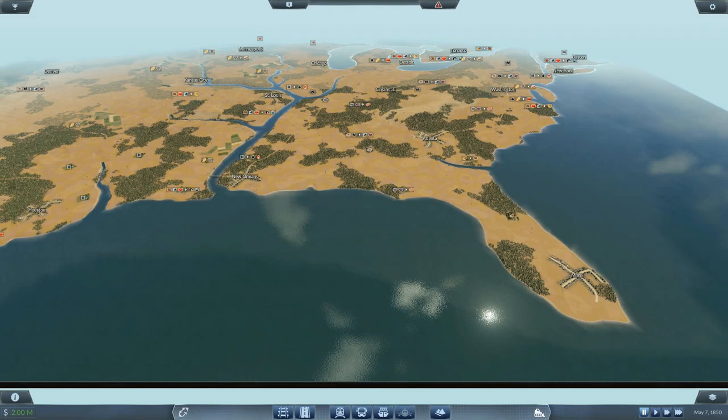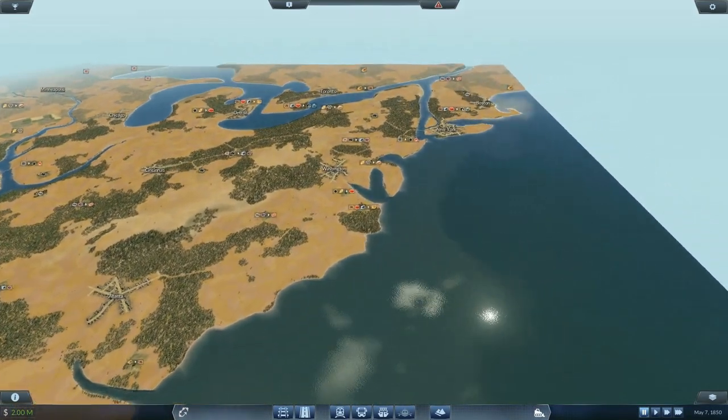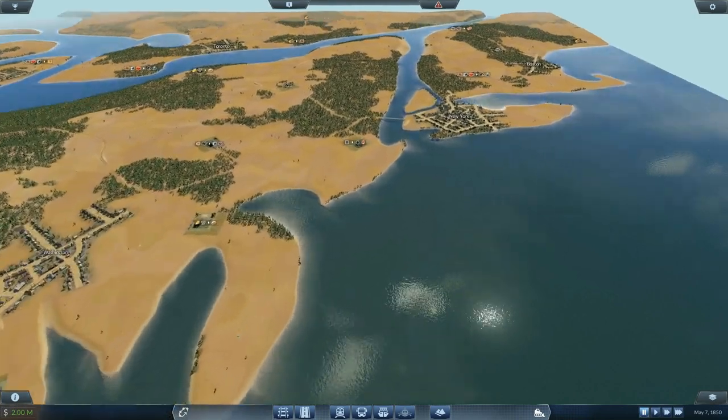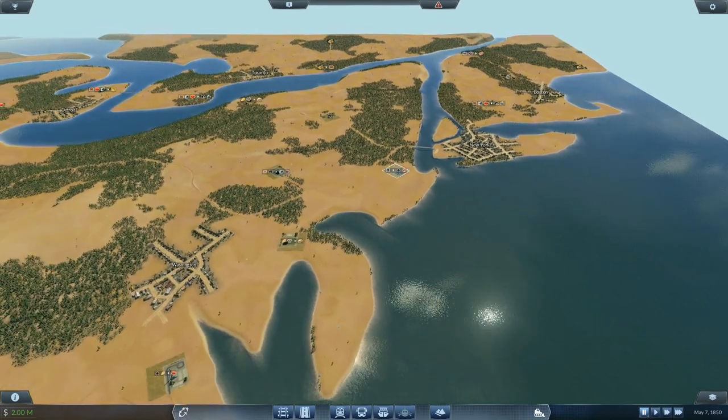Let's start the play. I'm thinking I want to start somewhere where I have cities close by, so I'm thinking Boston, New York, and Washington, and then take it from there.